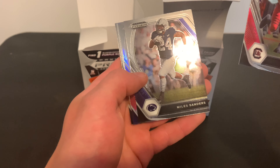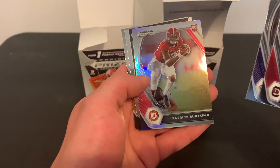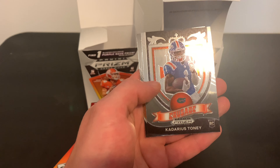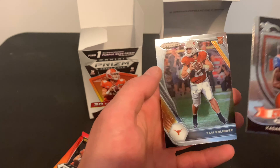Deebo Samuel, Miles Sanders, and we got a silver Sermon rookie card — nice, very nice. And then a Toney Crusade, and Ellinger.